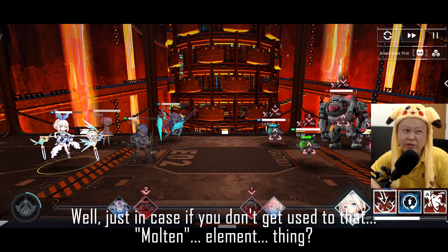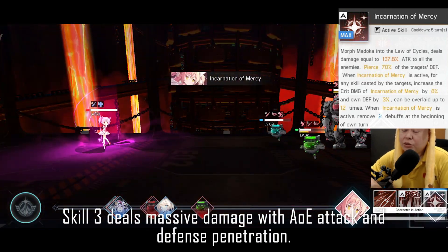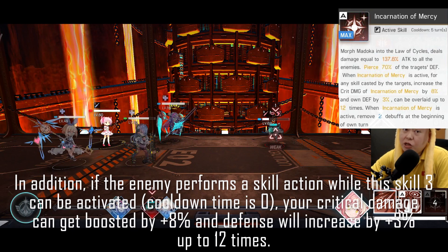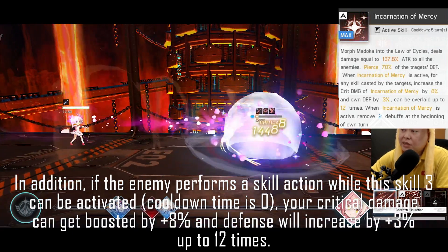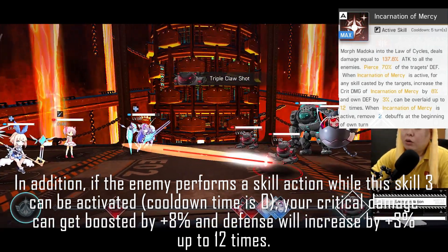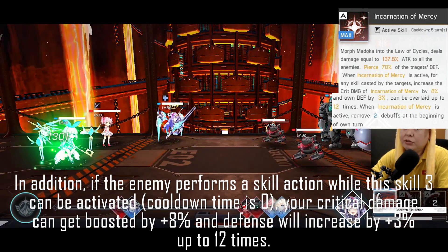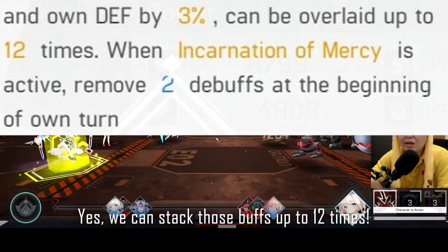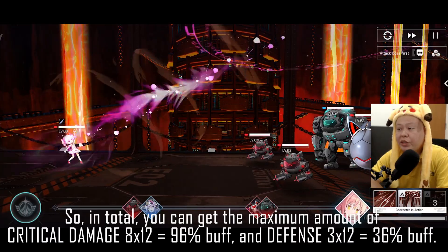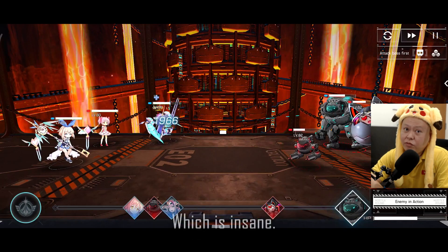Just in case you're not used to the molten element terminology: Skill 3 deals massive damage with an AOE attack and defense penetration. In addition, if the enemy performs a skill action while Skill 3 can be activated, the cooldown resets to zero, your critical damage gets boosted by 8%, and defense increases by 3%, stackable up to 12 times. So you can get a maximum of 96% critical damage buff and 36% defense buff — which is insane.